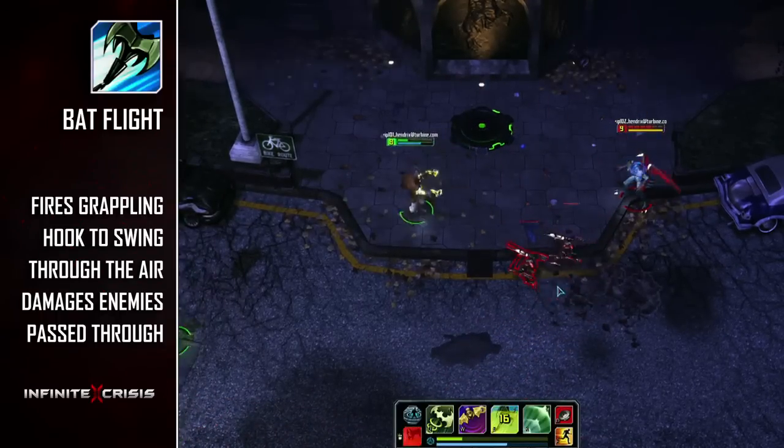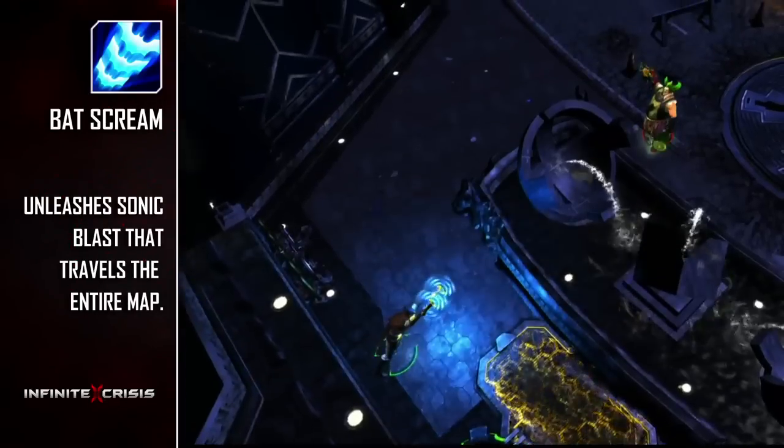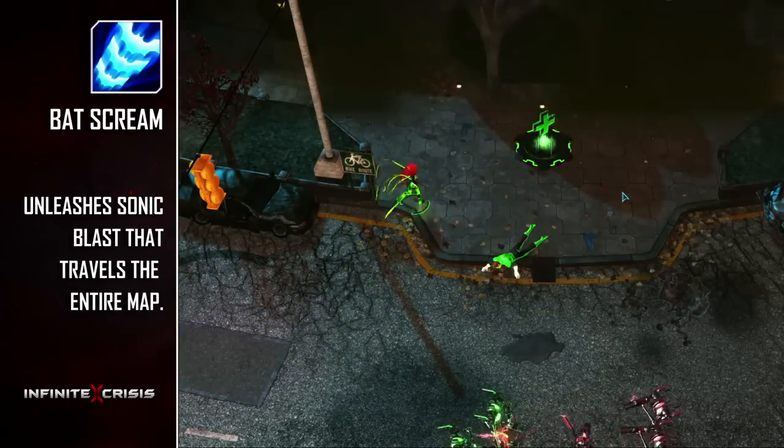dealing power damage to all enemies you pass through. Gaslight Batman's ultimate ability is Batscream. After a short charge time, a massive sonic blast is unleashed that flies across the entire map, damaging all opponents hit and dealing reduced damage with each hit.